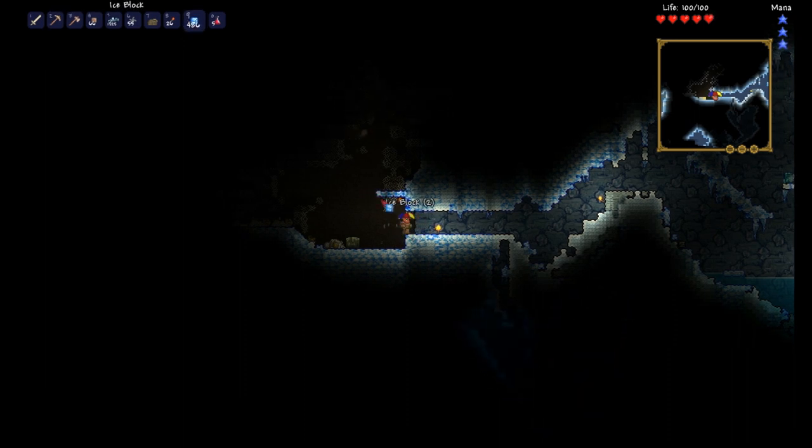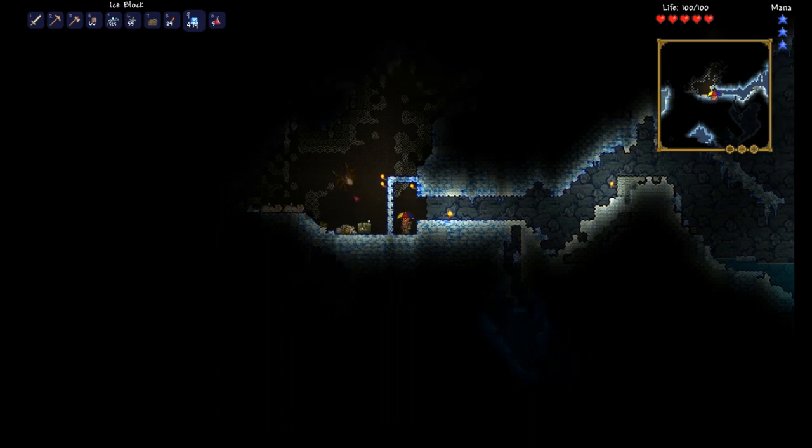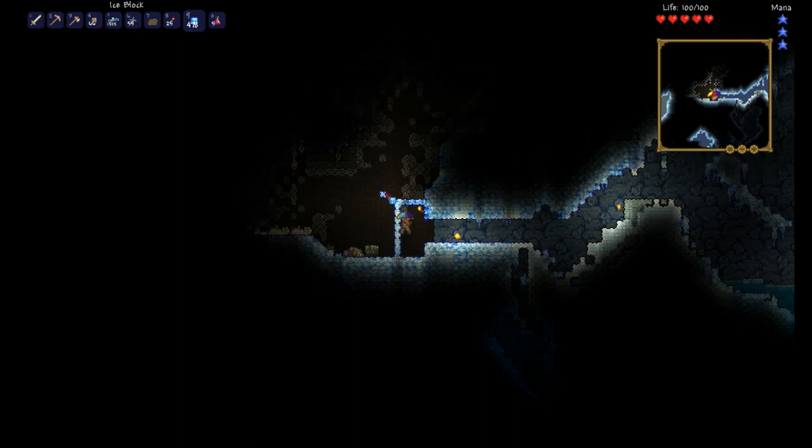What I'm going to try to do here is cover up the top. Those are wall creepers — they have 80 health. They're not too powerful, but they are pretty scary looking.